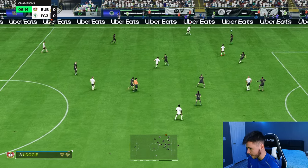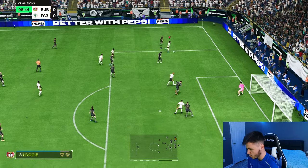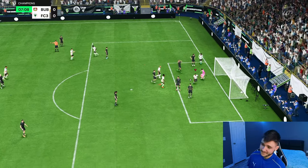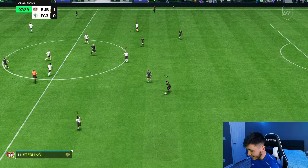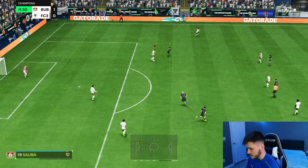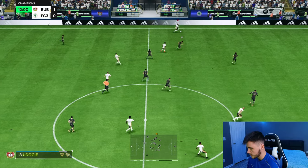I'm already gonna go ahead and play it to him, might look for a cross. He does have the whipped pass play style. Udogi — boys, the acceleration right there, very very nice cut back. The main question is flashback Alphonso Davies or Udogi. That's a good start though. He does have the pinged pass play style plus as well, which is quite interesting. Let's go ahead and test out the sprint speed a little bit more.